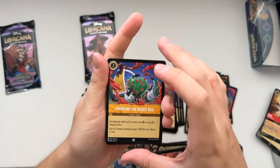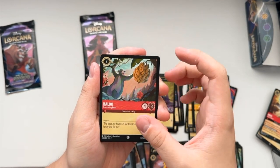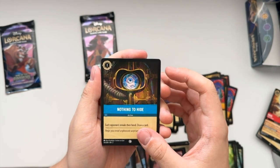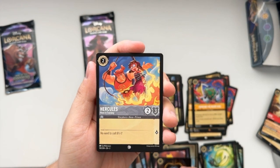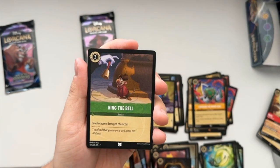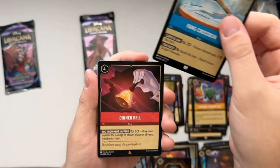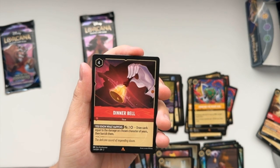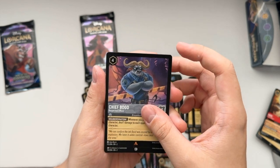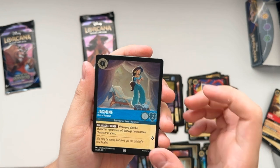Alright, we got Painting the Roses Red action song card, Merlin Crab, Baloo Fun Loving Bear, Ray Easy Going Firefly, Nothing to Hide action card, Hercules Hero in Training, Le Xiong Archery Instructor, Ring the Bell action card, Fang Crossbow Dinner Bell item card. We got Chief Bogo Respected Officer, and a common reverse foil card Jasmine Heir of Agrabah.